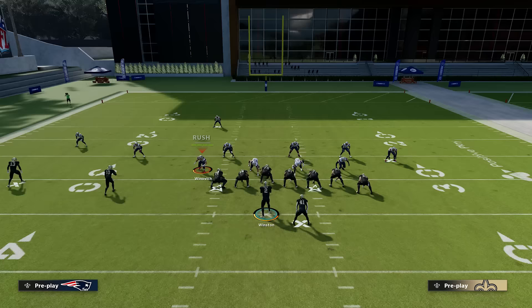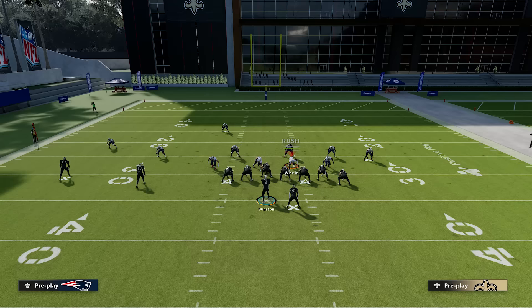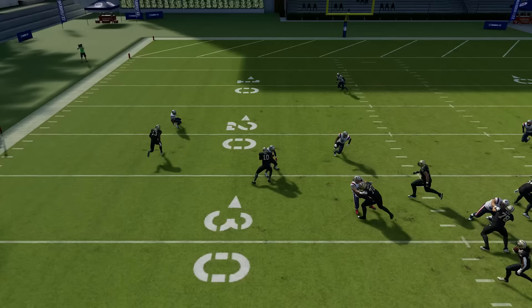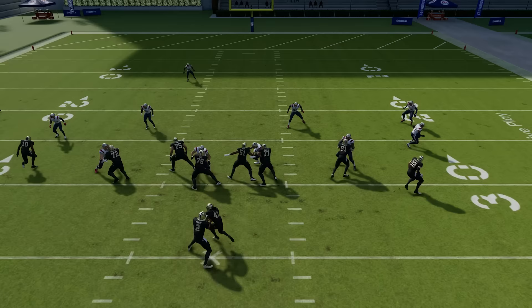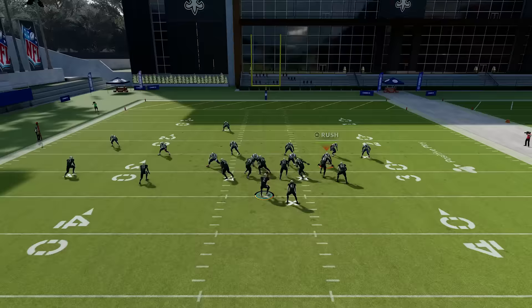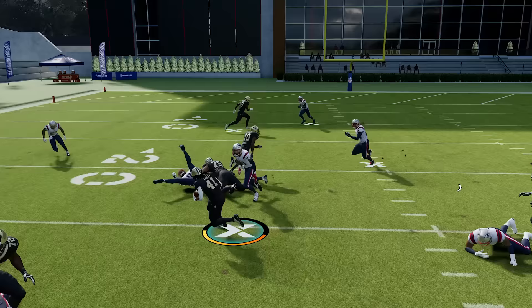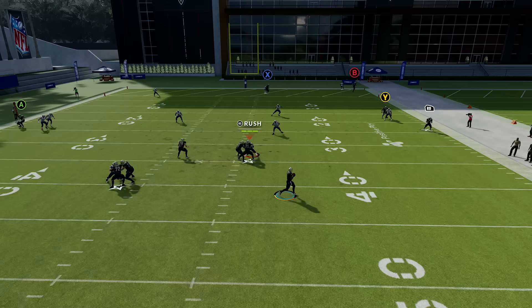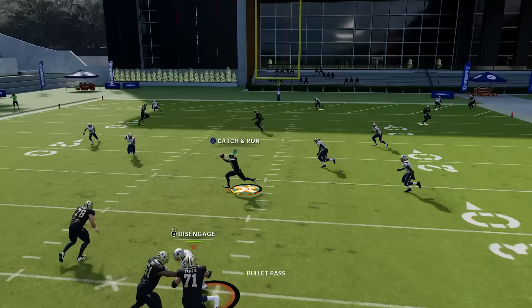Number 10: do not rush only two pass rushers this year. This was a big tactic last year where people would drop nine back in coverage and only rush two guys and get pretty decent pressure. This year EA brought back the pancake rules — if you only rush two or fewer defenders and your opponent runs the ball, your entire defense will get pancaked. I've even noticed in some formations if you rush three it still happens, so they're trying to incentivize rushing four people on every play. Just be mindful: never rush only two players this year and be careful if you're only rushing three. Rushing four is definitely the best way to generate pressure — when you add that fourth rusher you'll notice more block sheds and you'll get to the QB quicker.